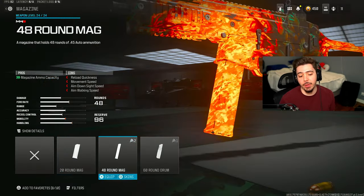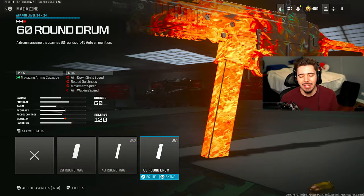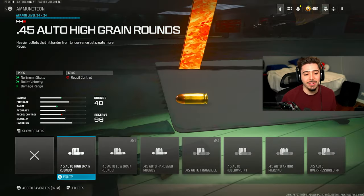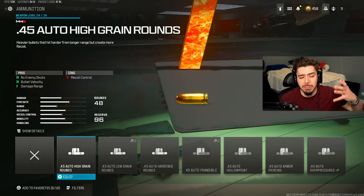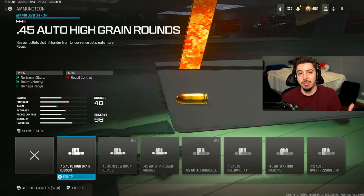Here's the best class setup for the Striker. I like to do the 48-round magazine so I can take out multiple enemies without having to reload. I think the 60-round drum is just a little too much - you really don't need it. 48 is more than enough. Next, I have the auto high-grain rounds on, and this just makes the weapon even stronger. You get an increase in bullet velocity and damage range - it's just going to be so much more deadly.